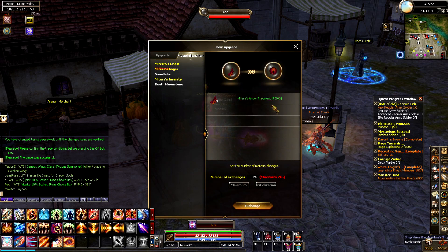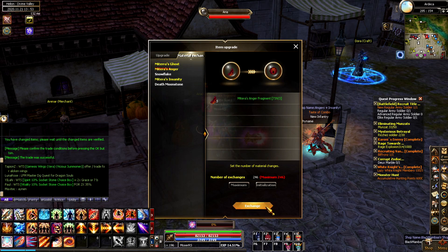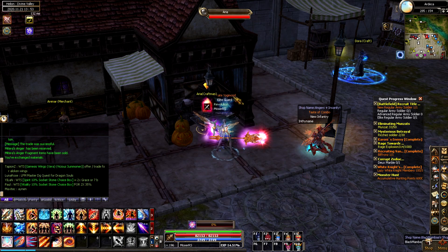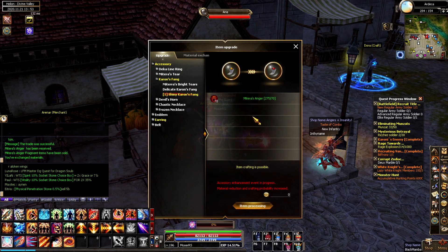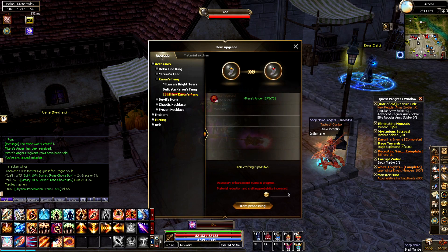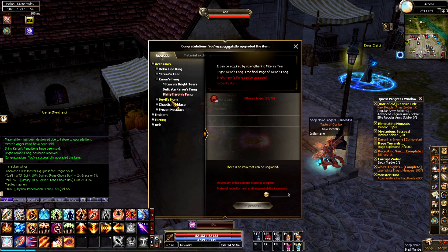There's kind of an ongoing event or cycle of events where upgrading some of your accessories becomes easier — they boost the rate and also reduce the amount of materials you need. For me, I was thinking about my Fang and my Horn. I've been wanting to upgrade these; they're extremely important PvP items, and as we've mentioned, if you're becoming a deck run god, you've got to have the best-in-slot accessories.